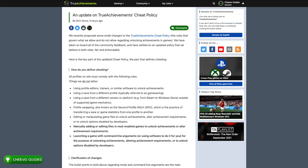You cannot use external software to type in all the solutions for you — you have to type them in yourself. The second new rule prevents you from manually adding or editing files in mod-enabled games to unlock achievements or alter achievement requirements. To make this simple: mods are allowed in certain cases. The only case where you can use a mod for achievements is if the game has a mod browser or mod store where you can browse community mods and download them directly into the game.